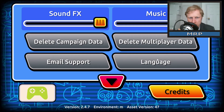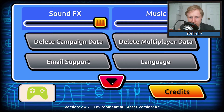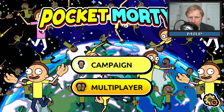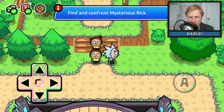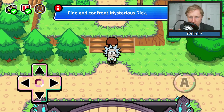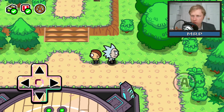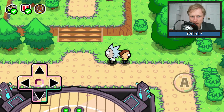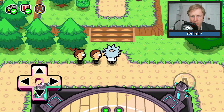Continue campaign, multiplayer, settings, email support, delete data - I'll leave everything as it is. Campaign! Awesome, theme song. So that's how you control things - Rick is following around. Can you use a controller? Please tell me... oh no, controller is not working. That's fine - keyboard is working, so arrow left, right, up, down. Let's go for it.